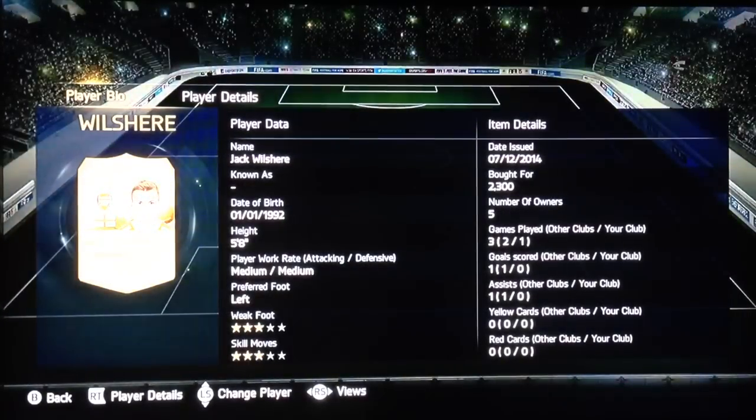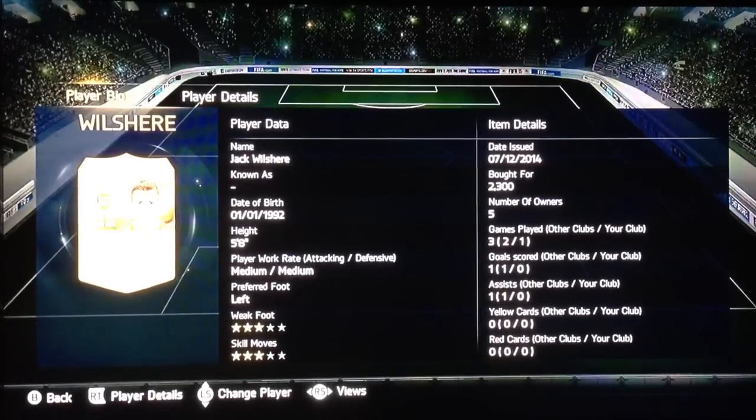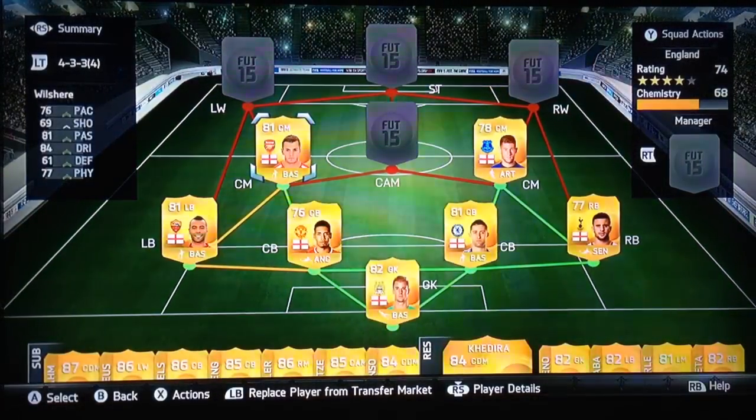Wilshere is a similar player, 3-star weak foot and 3-star skill, so he doesn't have the 5-star weak foot of Barkley, but does the job at centre mid. What you want to do is distribute the ball well, find the players up front so they can score the goals — he does that, and sometimes even contributes to goal scoring. 84 dribbling, very good dribbler. You could get players like Lampard but he's a bit on the slow side — even as a City fan, I had to admit Wilshere's better on the game.